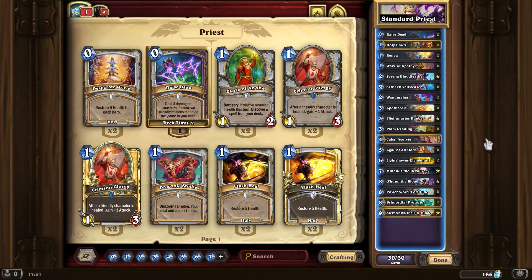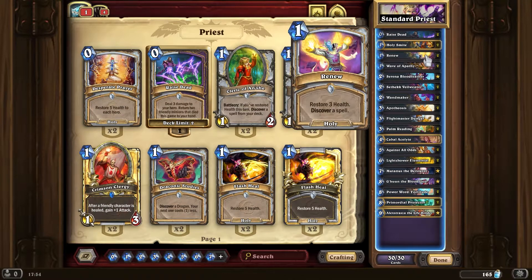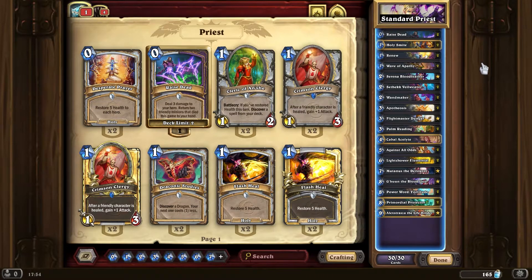Often you're going to have a position where you have some cheap spells, because Palm Reading can potentially reduce some of your one-cost cards down to zero, and you also have Renew anyway. So I may put a second Acolyte in — what I would remove would probably be...